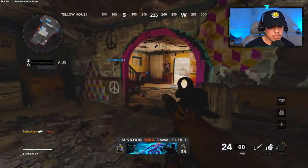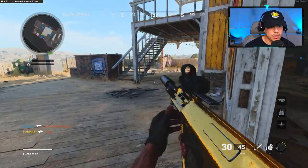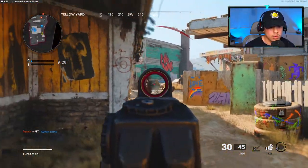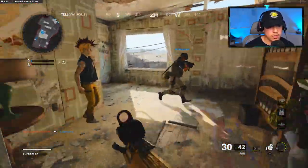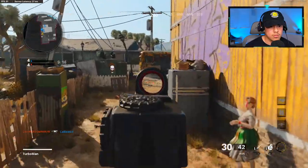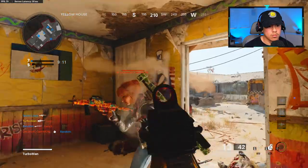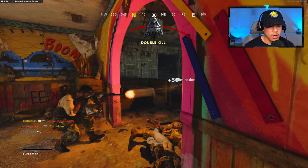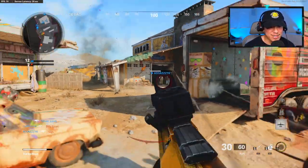Here we go. Oh my gosh — that's why I love Ninja, dude. You've got to take advantage of this as they come out of their spawn. I'm not going to challenge that. I'm going to get high ground. Wait, someone's below us. Oh my gosh. I completely freaked out there — not even going to lie.